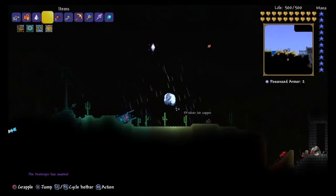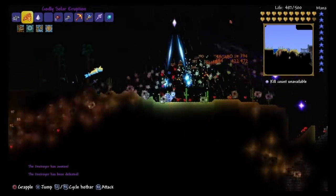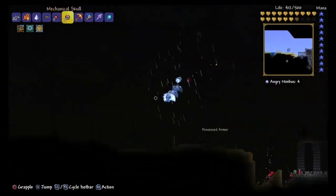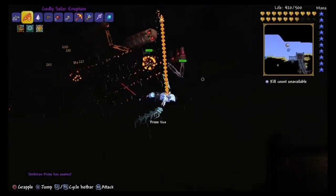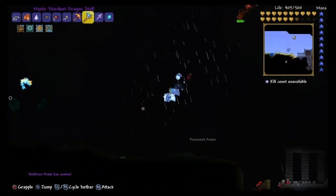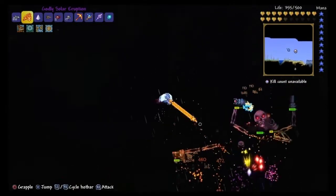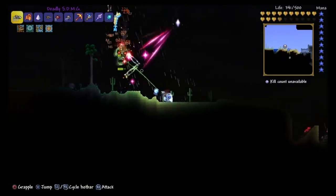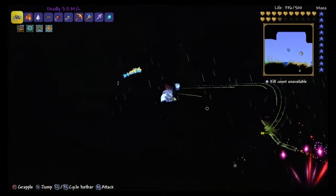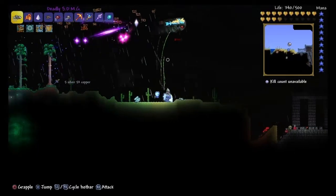Next we have the Destroyer — this is a joke of a boss fight, just lots of health, very easy. Now we have Skeletron Prime, which is a little bit harder. Keep moving — that's pretty much the same for every boss in the game. Place yourself where you're not going to get smacked by the arms. I normally try and go for the arms first, just to get the main annoyance out of the way since they drag behind him so much. Get in the air, build an arena out of platforms. I'm doing this on my good character, but this should be an easy boss fight.